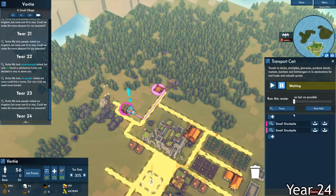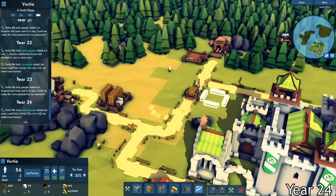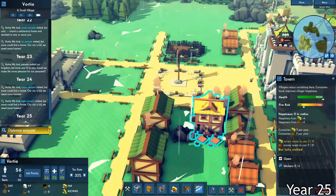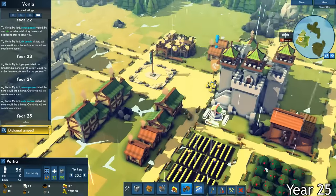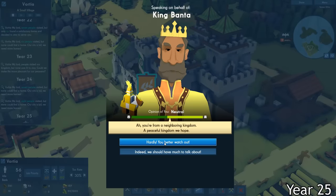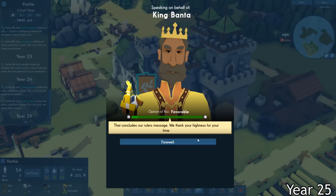It seemed like the materials in my village were not getting dispersed evenly. I noticed at one stockpile there was an excess amount of stone, at another there was iron, and at the main stockpile it was everything else. So I ordered a cart to go around and deliver different amounts of each material to each stockpile. I wanted to make things more efficient, so I destroyed the smaller tavern and built a bigger one. This way it was able to support the whole kingdom rather than just a small area. While I was distracted by the construction, a diplomat snuck up to my keep. I talked to him and found out that he was a diplomat for King Banta. They just wanted to come and say hi as they were a neighboring kingdom. I was very polite to him as I didn't know what power he held, so we just had a regular conversation and things went pretty smooth.